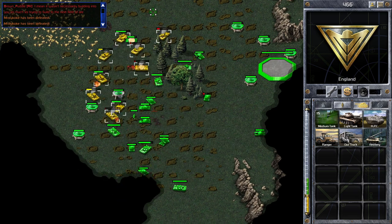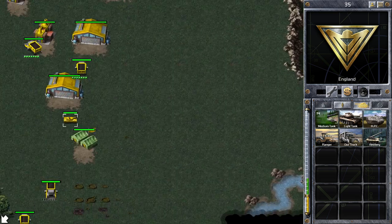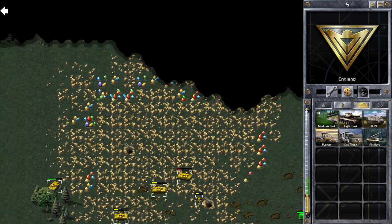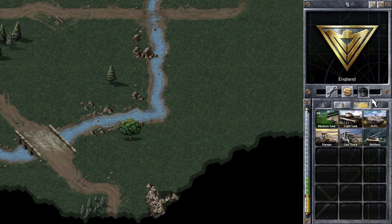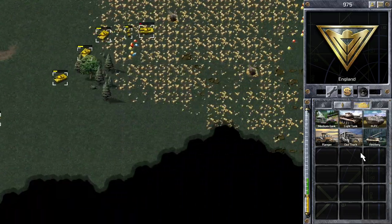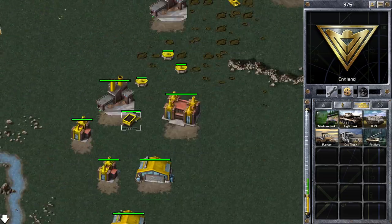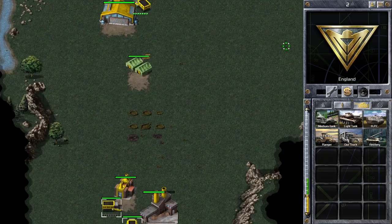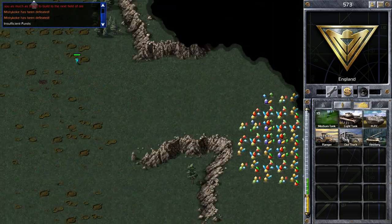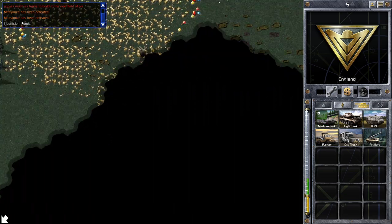We've whittled down his tank force quite a lot, so I should be okay if I get attacked right now. I have some tanks left that I've been building while attacking. I'm going to bring them back and look for another route in — I want to avoid pill boxes and base defences as much as possible. There are two options: look for undefended parts of the base, or focus on ore trucks. It looks like green is sending a lone infantry to the left side of the map — probably just scouting.